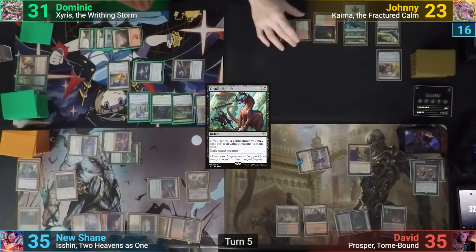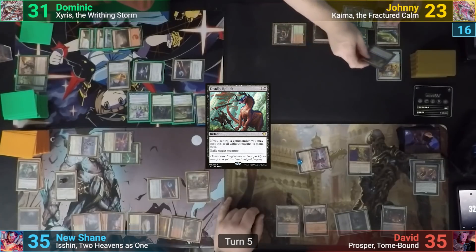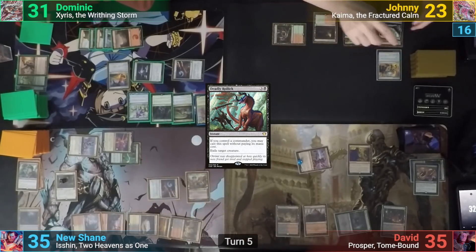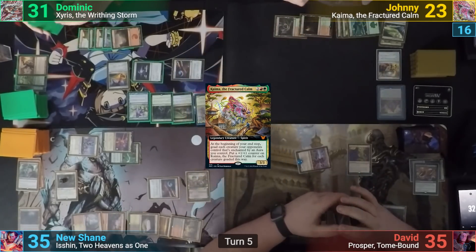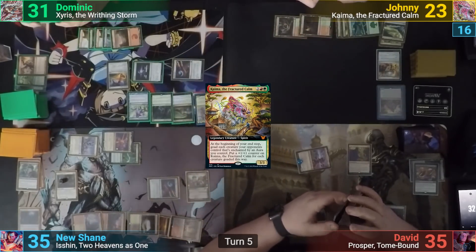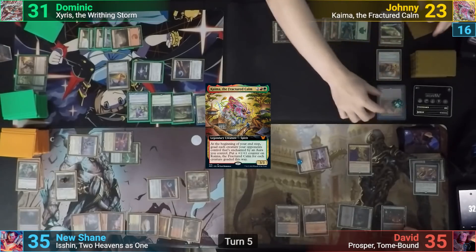Johnny draws his 2 for turn and Shane makes two more treasures. Johnny then plays a land and casts his commander, Kaima the Fractured Calm. Moving to his end step, each opponent's creatures that are enchanted by an aura he controls becomes goaded, and he puts a plus one plus one counter onto Kaima.